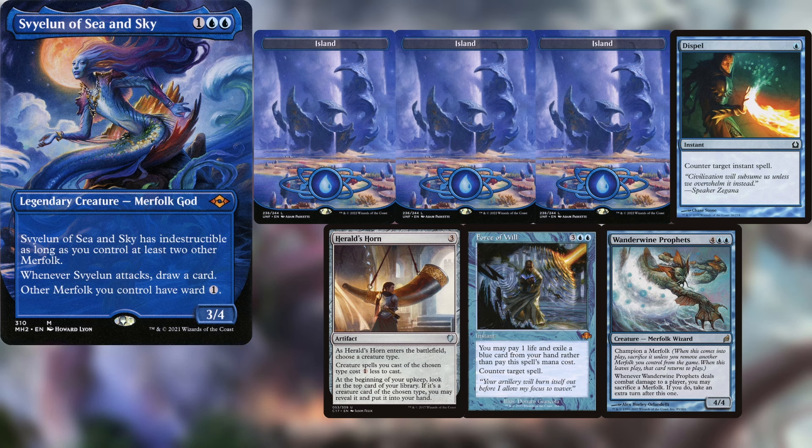Hey guys, welcome back to another EDH video. Today I'm playing Slavoon of Sea and Sky, keeping three Islands, a Dispel, a Herald's Horn, a Force of Will, and a Wanderwine Prophets.